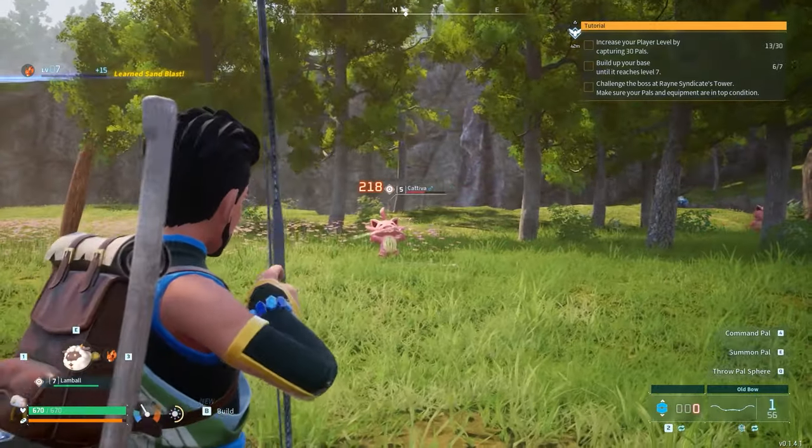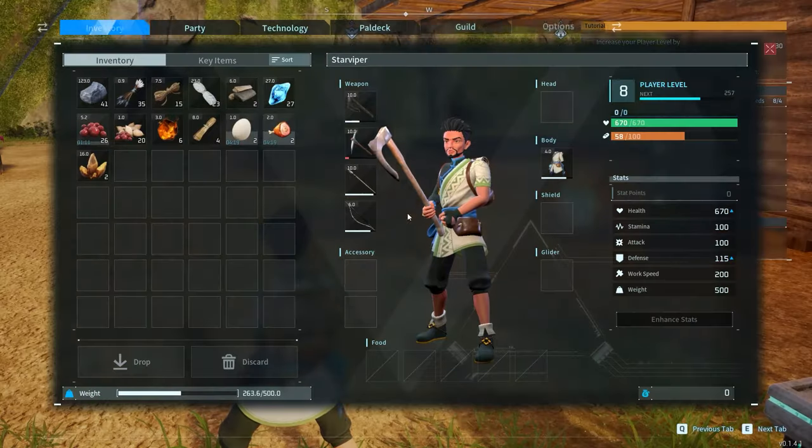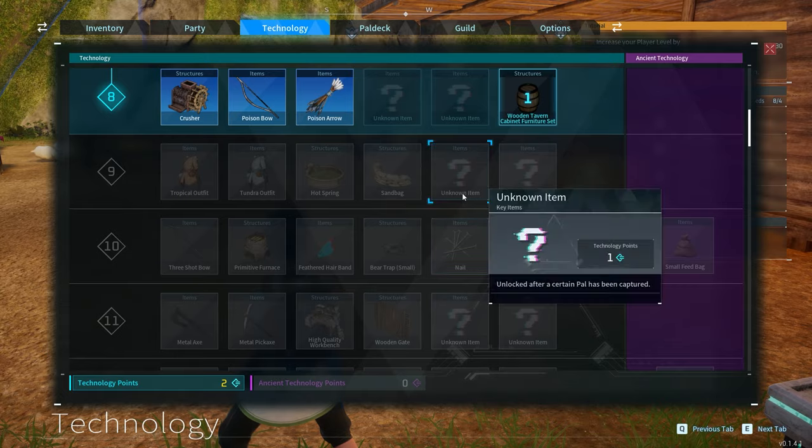Also, every time you defeat pals in the world, gather stuff or build things, you will earn experience and level up your character. Like this you will be able to unlock new technologies and improve your stats such as your weight capacity, your health and your attack power.